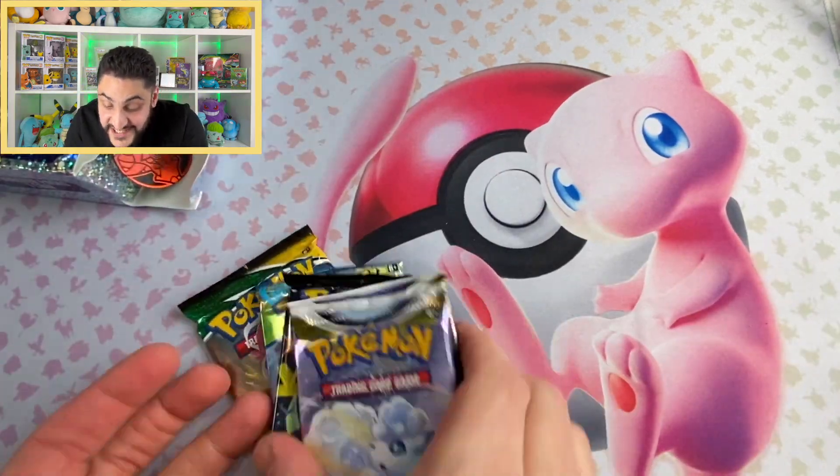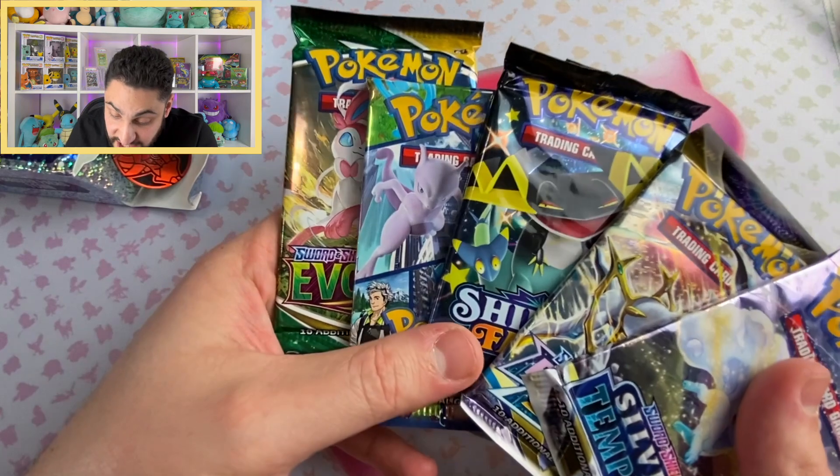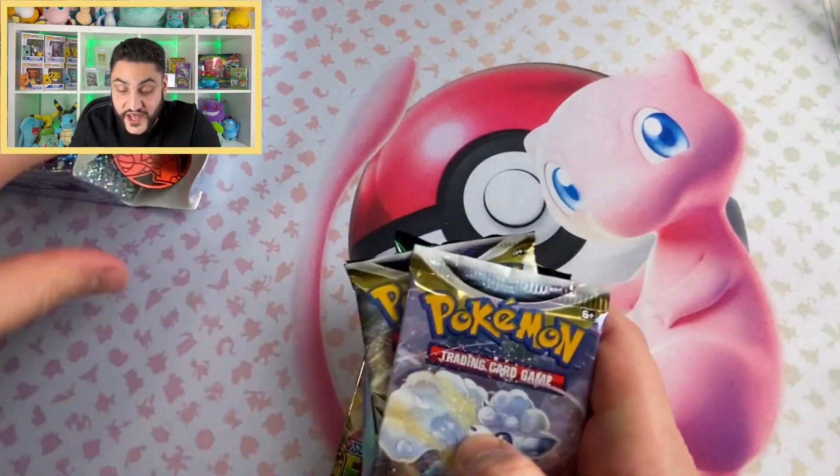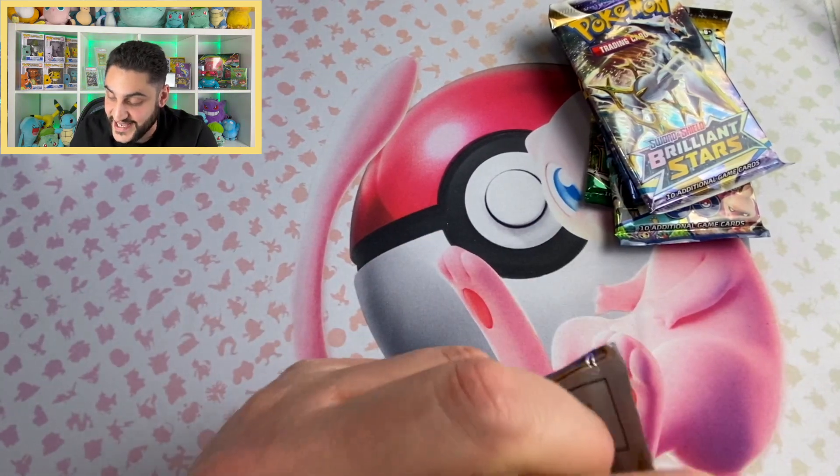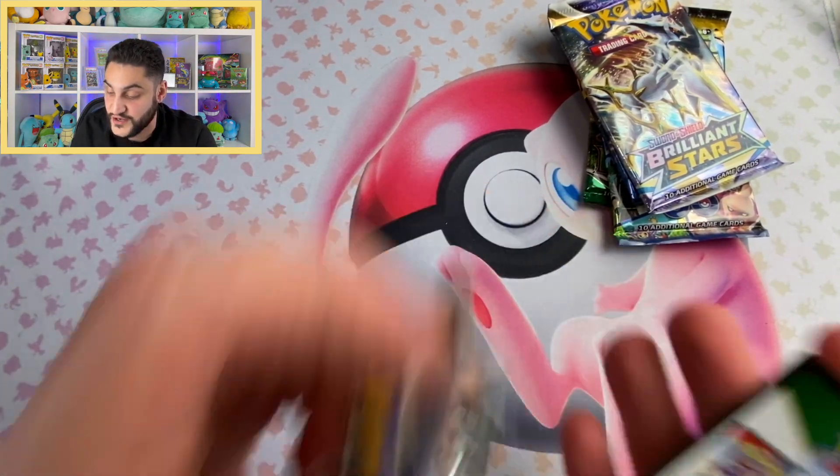This is a serious lineup, guys. Honestly, so far I'm quite happy with this mystery box. Let's go — Power Box, Silver Tempest. Let's start off with Silver Tempest and get a Lugia. Imagine we pull a Lugia — that'd be crazy. Okay, black code card — it's a good start.